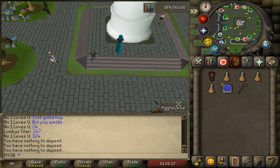The only requirement for this method is to get the RuneLight Client, which I will link in the description box below. It has a feature which shows you exactly where all the books are in the library, which makes gaining favor extremely easy.